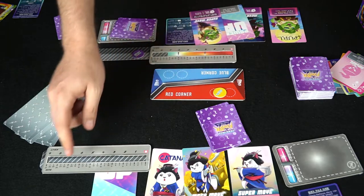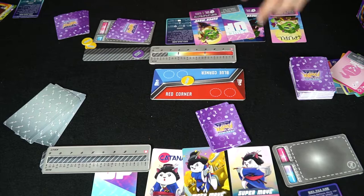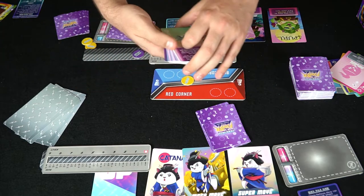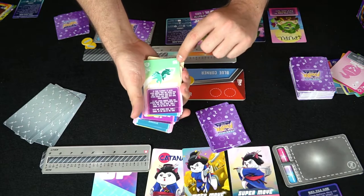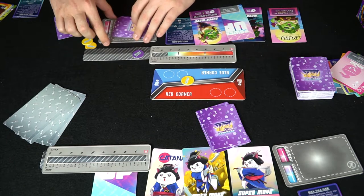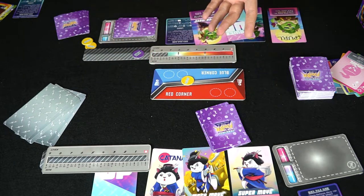Once a player's life total goes to zero, the other player gets the win token, and you rinse and repeat. Of course there's a 2v2 mode — you add the extra set of cards, which has two kittens explaining the different attacks. You share the super meter but everyone gets their own set of life points. That's the basic idea of PopCat Fighter.